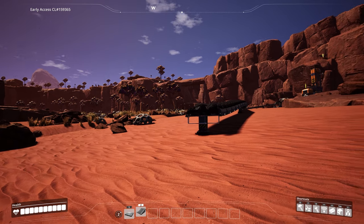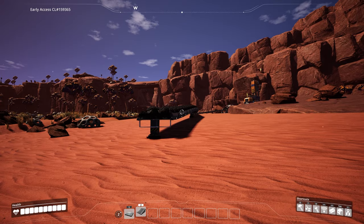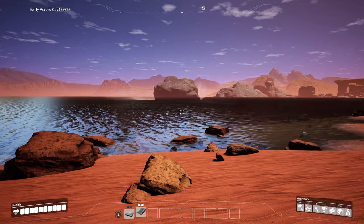Before you build this, make sure that you do have a conveyor mark 2 with 120 coal per minute coming in and that you are building this next to a water source.